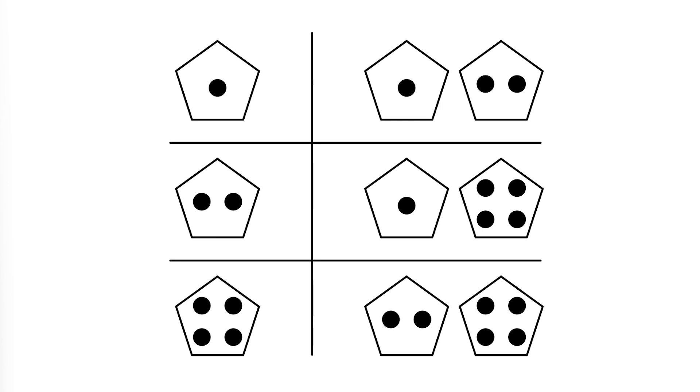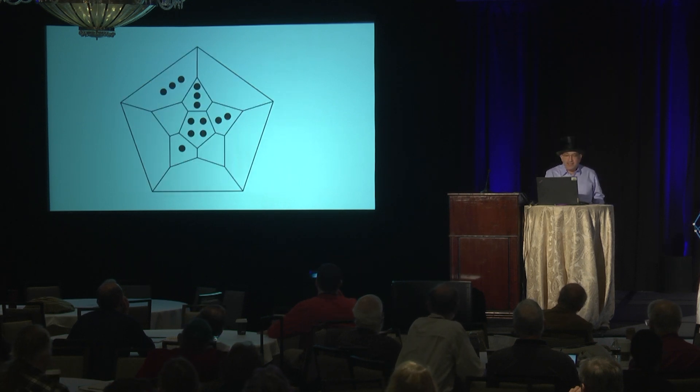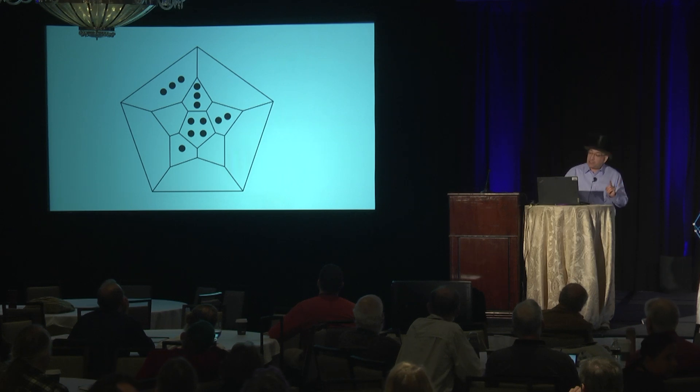Dodecahedron dice are usually reserved for games for which one needs a random number between one and 12. The designers of such dice typically eschew the use of pips entirely and print numbers on the faces. But we can get the job done with a mere 13 pips working 12-hour days according to one of several plans such as this. The number of pips visible from above on the top six faces will be a random number between one and 12.